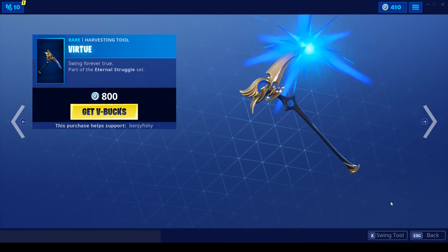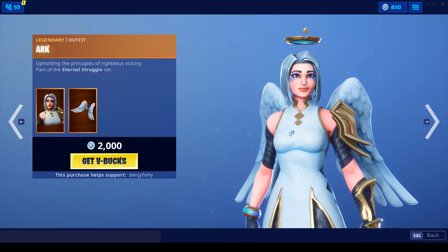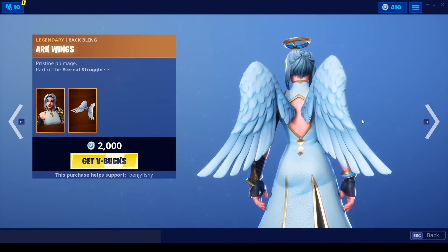Virtue pickaxe, pretty fire pickaxe, sounds pretty cool. As well as Arc, pretty fire with the Arc Wings, pretty fire backbling as well.